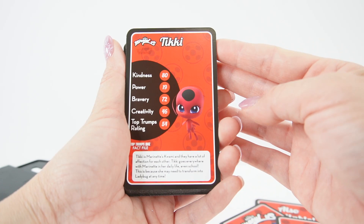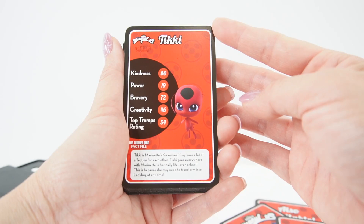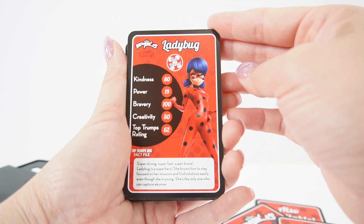Next card is for Tikki. Tikki is Marinette's Kwami and they have a lot of affection for each other. Tikki goes everywhere with Marinette in her daily life, even school, because she may need to transform into Ladybug at any time.